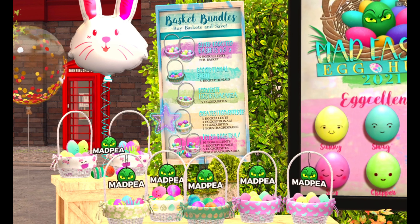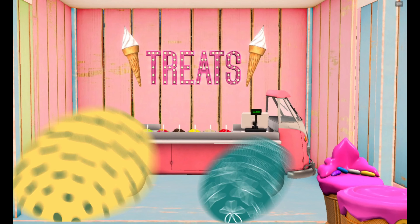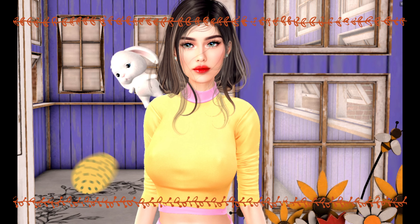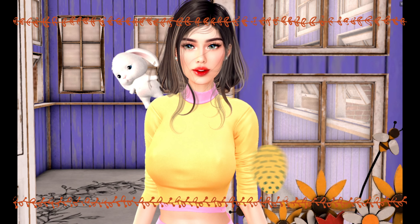You also have the option to buy basket bundles and save — including the Super Excited Baskets 1 and 2, Exceptional Event, Exquisite Extravaganza, Greatest Egg Venturer, and I Am So Extra. Don't forget to visit the Easter Market where you'll find every spring and Easter item at 50% off until April 5th. Have an amazing and fun time with the hunt — see you soon, bye bye!